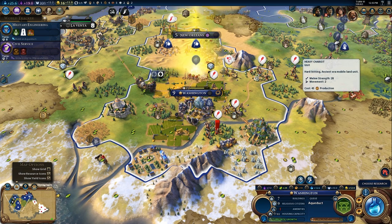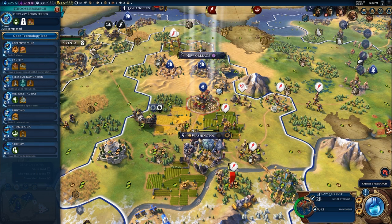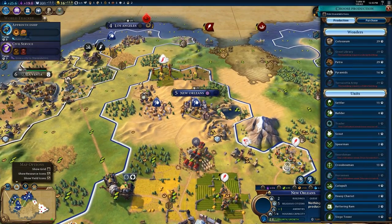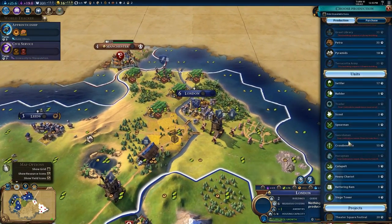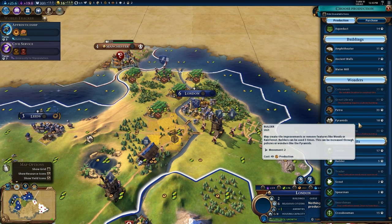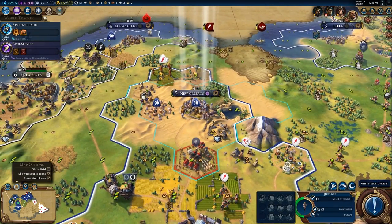I think I ended up buying a spearman here. At least I did do that, and it will pop up in the encampment, not in Washington itself. I'm glad I did that because the Japanese didn't bring over any spearmen, and the heavy chariot has an extra three combat strength over the spearman itself. So that was a good move.